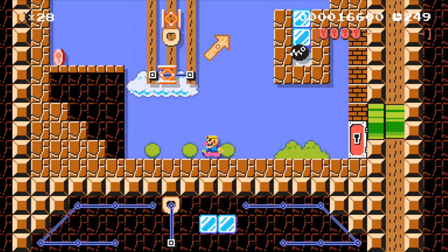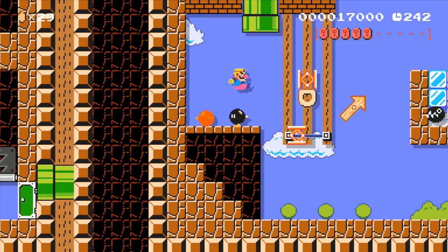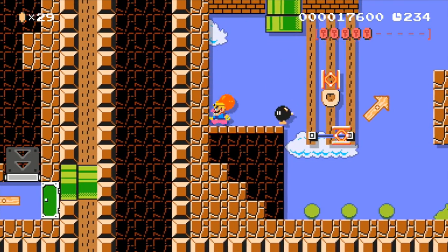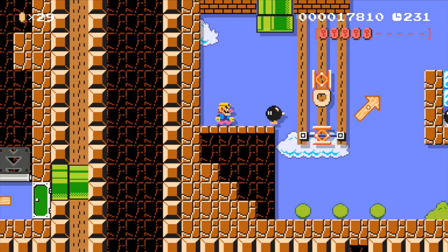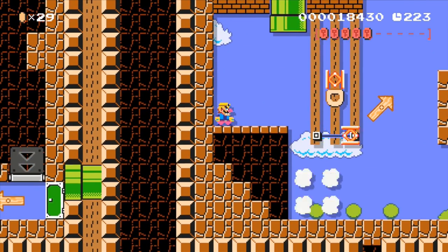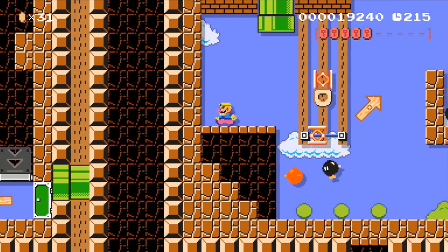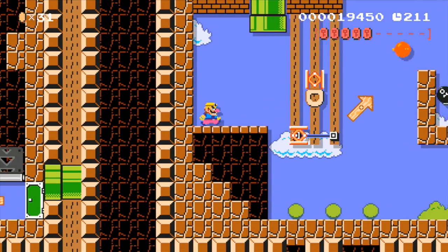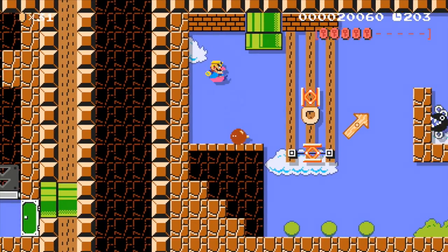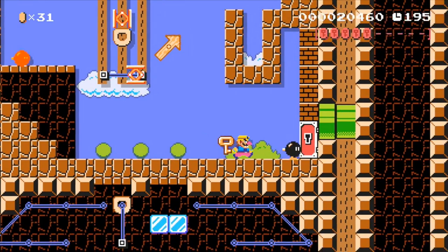We need to break through those blocks and destroy the Chain Chomp, and to do that we need to use these bombs and time it. We timed that wrong, so let's get out so we don't take damage. We want that spring to be on the right side. This is a really tough one — the challenges are not easy. We almost had that. I think we got it — we did! We got our key.